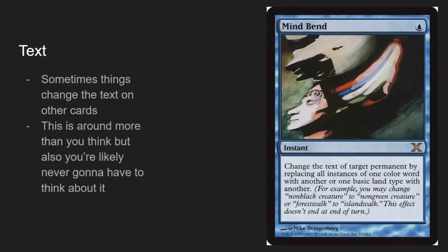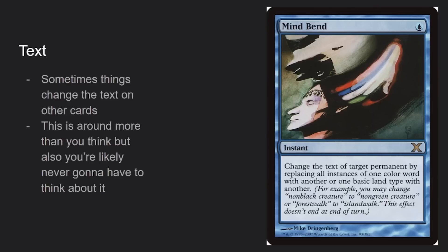Text is a weird one because sometimes you get cards that change the actual text of other cards, like Mind Bend. It doesn't really come up in a modern context — you can probably forget this layer exists. It's not really going to come up.